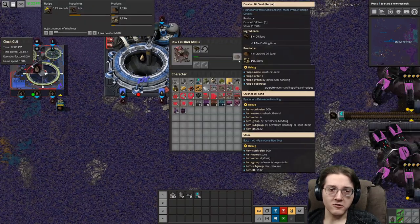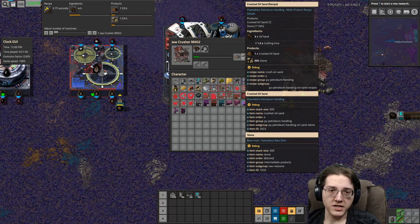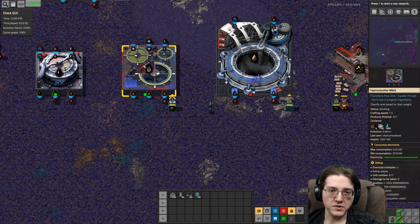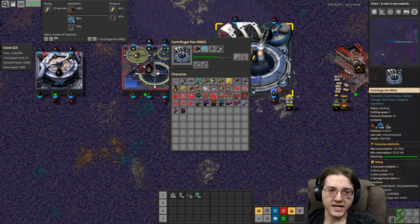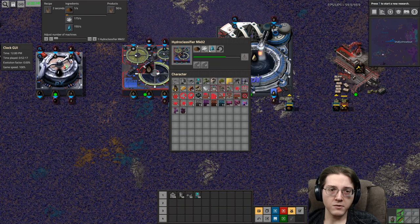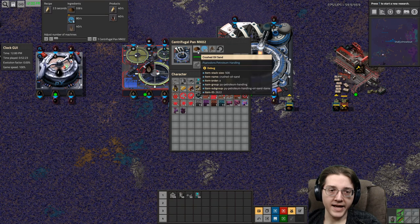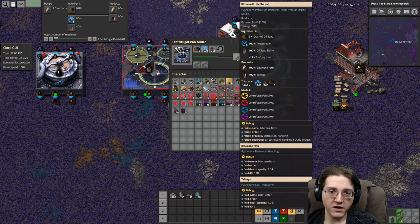Step one is to crush your oil sands into crushed oil sand and stone — it's a 50% chance of producing stone. You're going to need to split your crushed sand between the next two steps. The first one is adding steam and water to give you a slurry. Then you take the slurry, add more crushed oil sand and pressured air to give you bitumen froth and tailings.